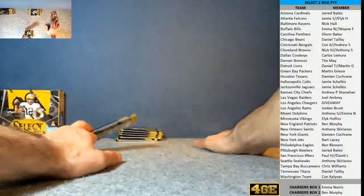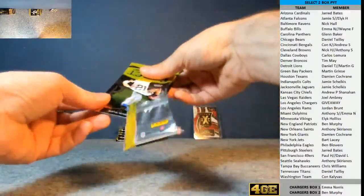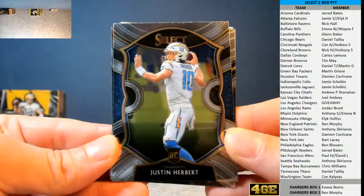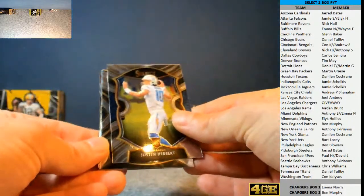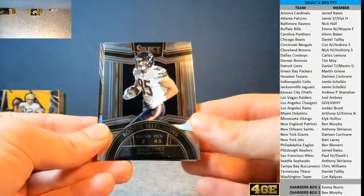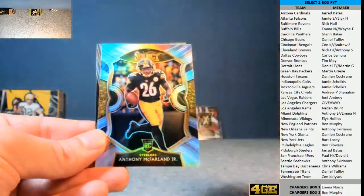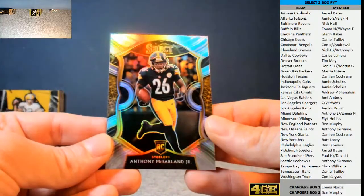I'll pop that one there so that I don't forget to do the random draw. We're still no hits. Not a bad way to start the pack. For the Chargers, box one, Emma Norris — there's a Herbert base. Jacob Eason backing it up for the Colts. Bit of a QB pack, this one. Cole Comet for the Bears round selections. And underneath for the Steelers, Jared B., Anthony McFarland Jr. silver rookie.